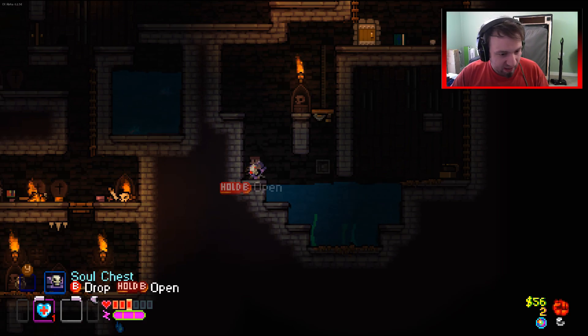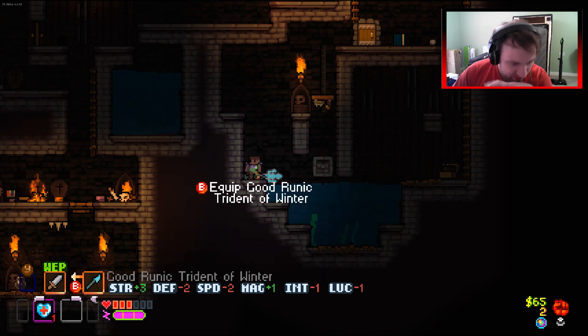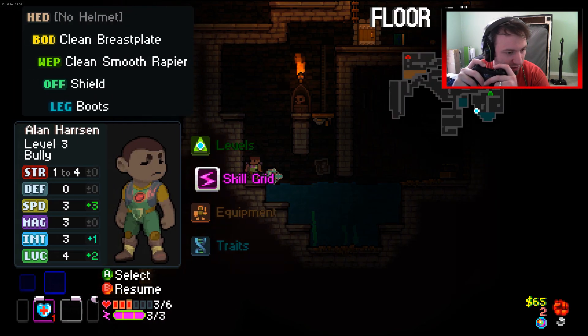We don't really have any more things we can kill. So if he opens, that's what we're going to get: a good runic trident of winter. Lose two defense, two speed, int luck, mag strength.